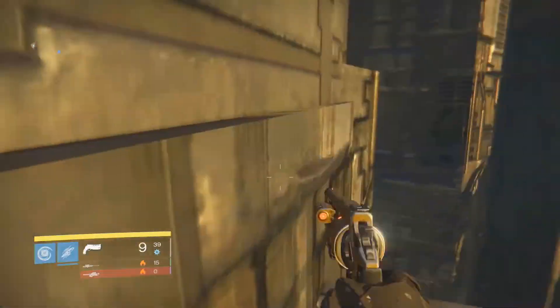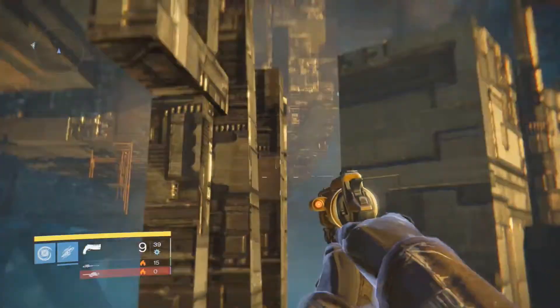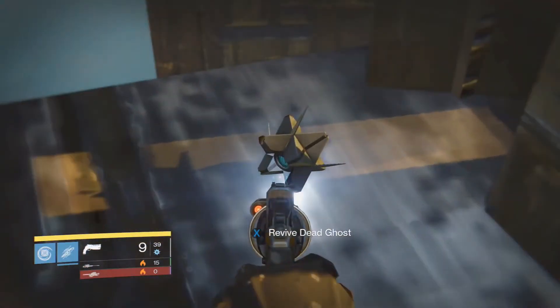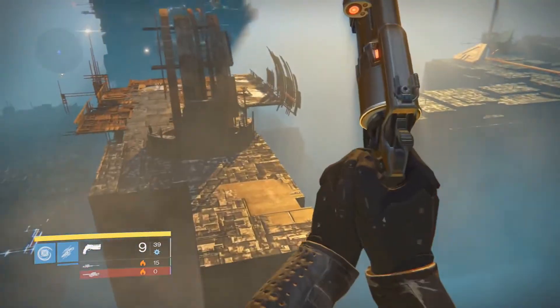Anyway, let's get on with the video. You're going to jump back behind the portal and jump up like this, and there is your first dead ghost. For the last two ghosts you have to go to the other side where those vex gates are.